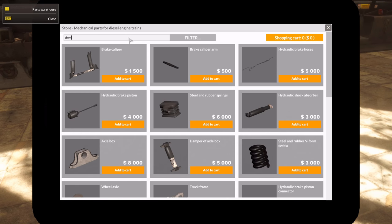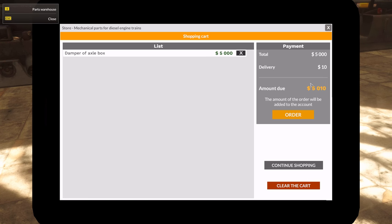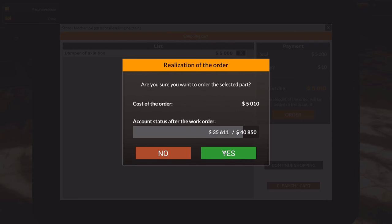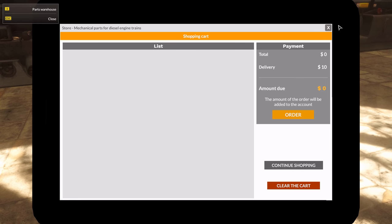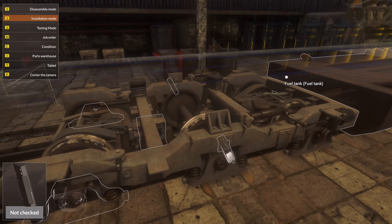Damper — oh wait, there it is. 5,000. I don't really have this much money, but I'm assuming... Count status after the work order — so this is my money then. Anyway, let's repair this stuff. Quite a lot of stuff missing, but this train is gonna be neat and nice after we're finished with it.